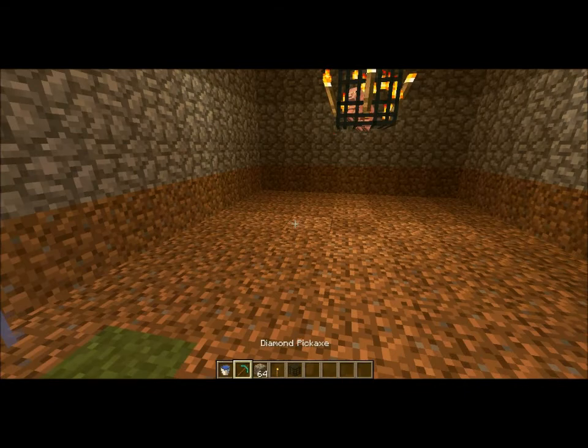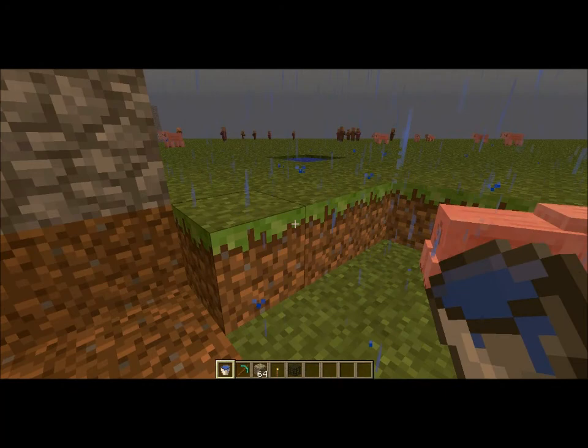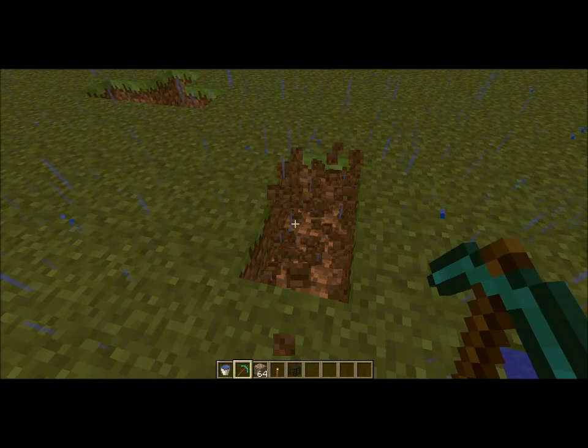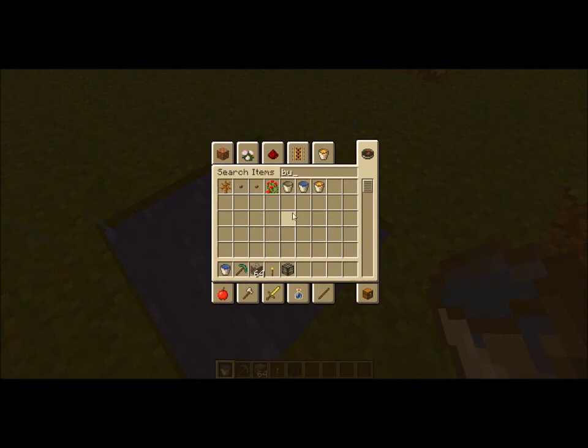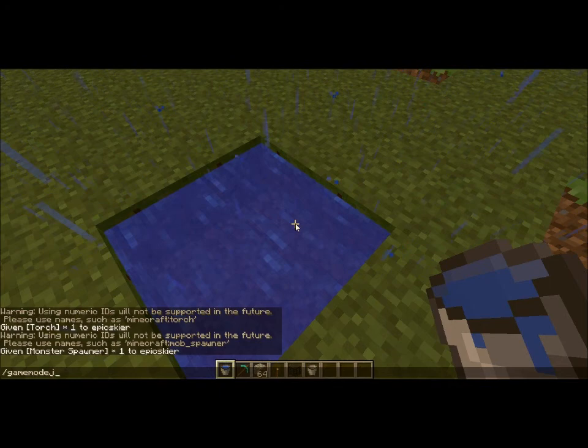So what you're going to do first — you're going to need an infinite water source, which can be attained by doing this. Mine a 4x4 area like this. Place water in that corner and water in that corner. I'll do this in survival so it'll be less confusing. As you can see, it stays infinite.